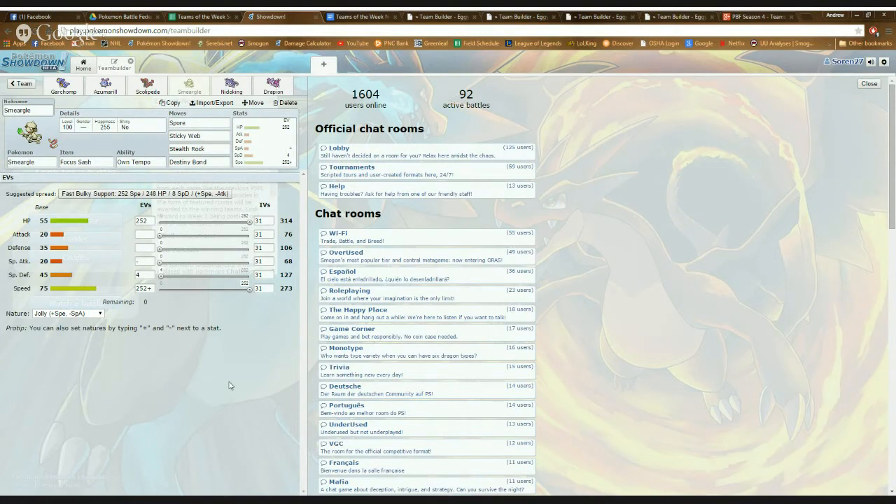We talked about using Stealth Rock — it really helps his team because with any successful sweep, you need to break Focus Sashes and get a little bit of damage on them to make sweeping much easier. So if you get Stealth Rocks out with Smeargle immediately, your team stands a much better chance of pulling off a sweep at the end. Since he has a Focus Sash, I recommend putting something like Destiny Bond in the last slot — if you outspeed your opponent and have 1% left and can pull off a Destiny Bond, you get a free KO. You could put Spikes there, or decide to Smash Pass still. Smeargle has any number of options, all of which are good. Always run max Speed and max HP on him.